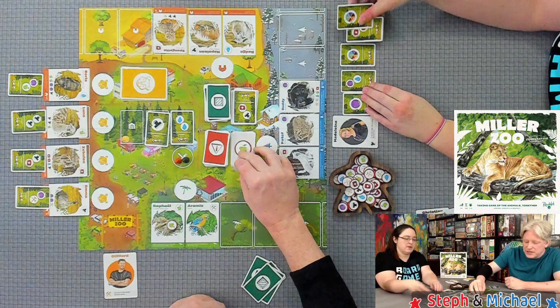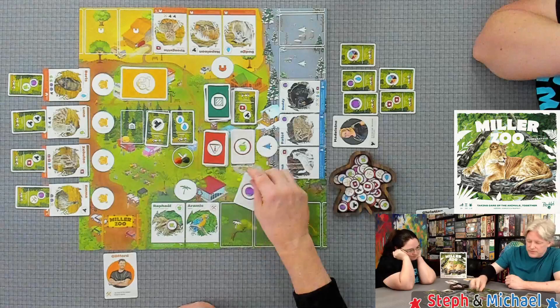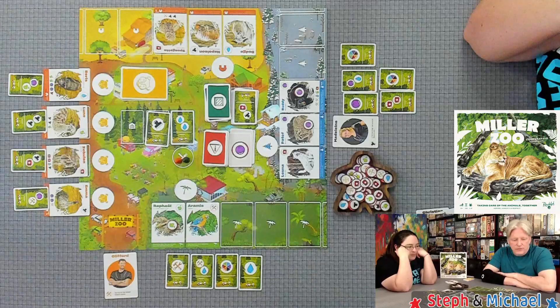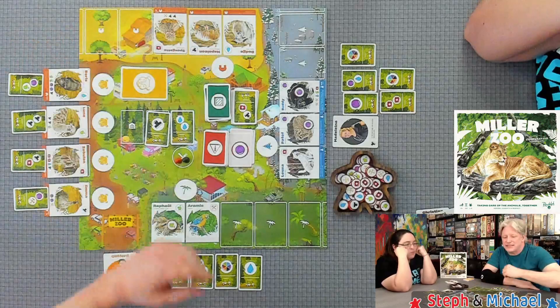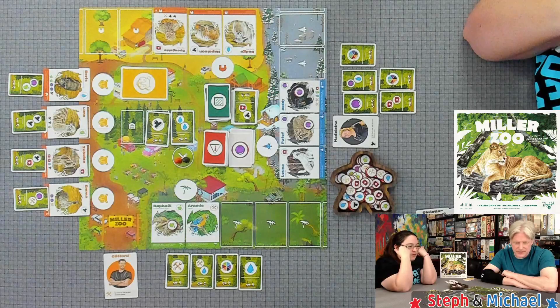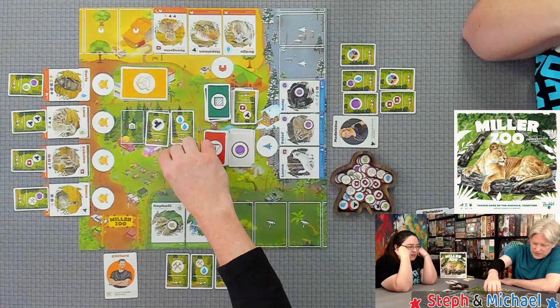Rafael has food needs again — I bet he's a ninja turtle. We draw our cards: ball, habitat symbol — not great for Clifford. We can finish some of these animals in the reception area, or head to the habitats. We finish Emma with a wild. What flips out next? It's Nala — I have a good card for that, and so does Steph.